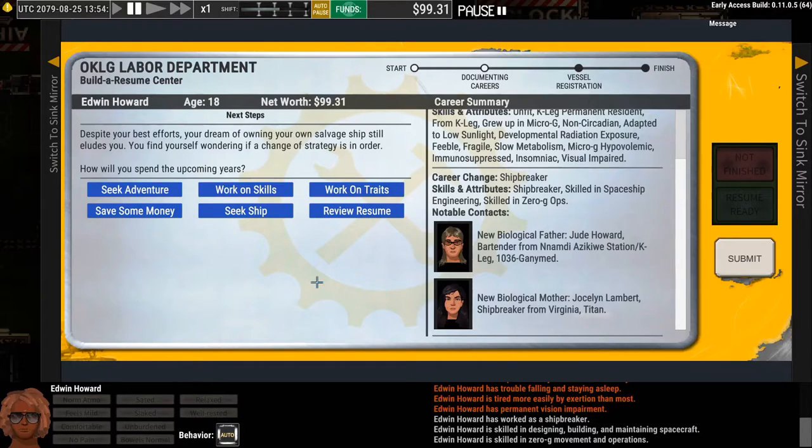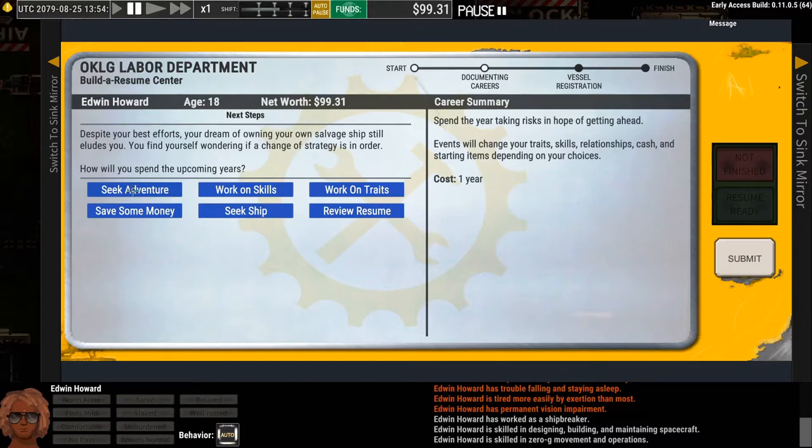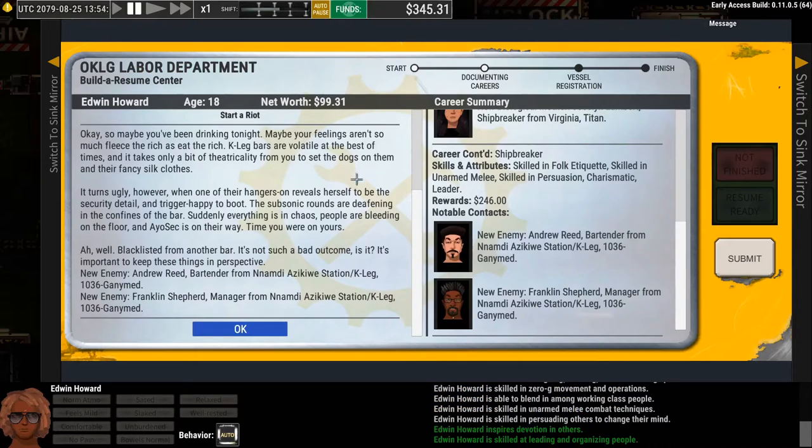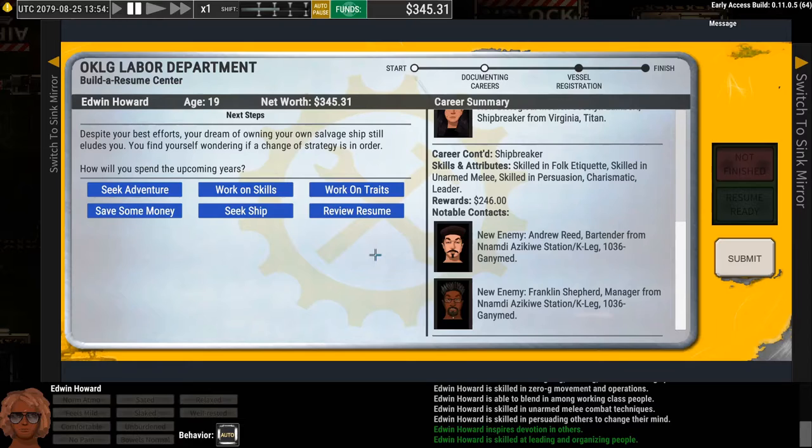When you're in character creation, what we intended was for most people to spend their time doing Seek Adventure. What this does is it generates a little story event and you can choose how you want to interact with it. Let's say I'm going to start a riot — kind of a rough and tumble character. Choosing that will generate some plus and minus effects: some skills, some cash rewards. These contacts are going to be people in the world. I now have two new enemies — a bartender on K-Leg and a manager on K-Leg. I can actually run into these people later, and their relationship status with me could affect how I interact with them.